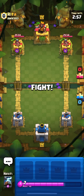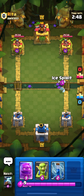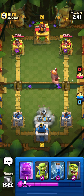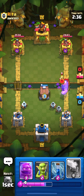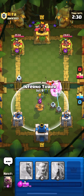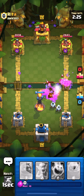Okay, we'll have Elixir Golem — that's interesting. Let's put our Ice Spirit here. Let's put Zappies. Let's put our Goblin Cage all the way here in front. Should we put our Inferno? I think we should — let's put our Inferno. Why not? Zap all these.